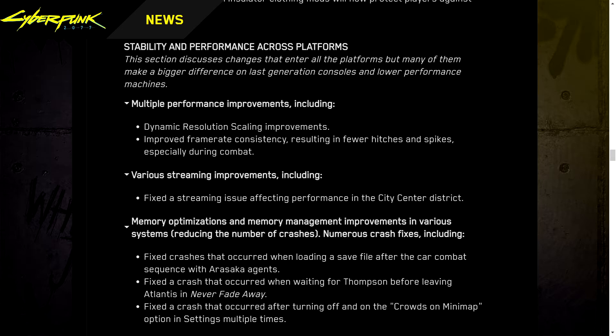Stability and performance: This section covers changes affecting all platforms, with many making a bigger difference on last-generation consoles and lower-performance machines. Multiple performance improvements including dynamic resolution scaling improvements. Improved frame rate consistency resulting in fewer hitches and spikes, especially during combat. Various streaming improvements including a fix for a streaming issue affecting performance in the City Center district. Memory optimizations and management improvements, reducing the number of crashes. Numerous crash fixes including: crashes when loading a save after the car combat sequence with Arasaka agents, a crash when waiting for Thompson before leaving Atlantis in Never Fade Away, and a crash after toggling crowds on the minimap multiple times.